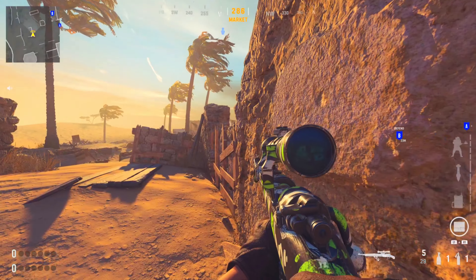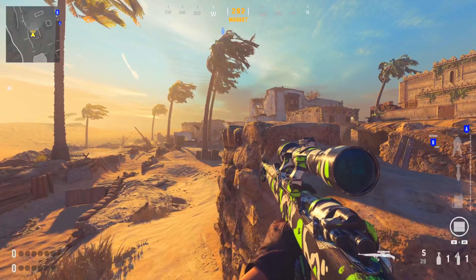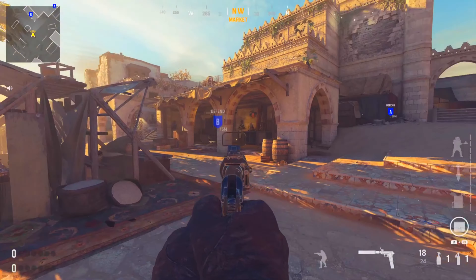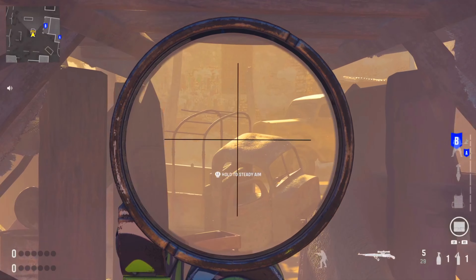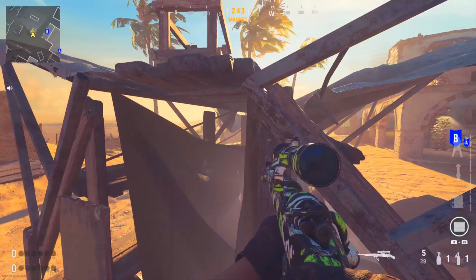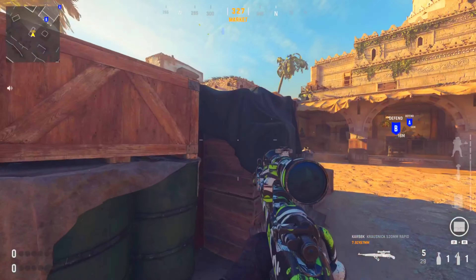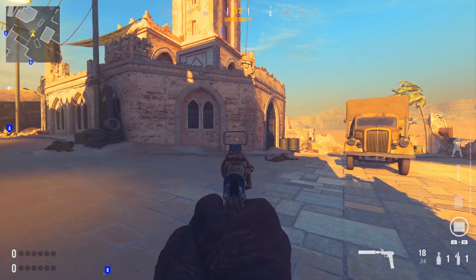If you edge your way up to this wall you can get a nice spot through the slit in the wall, and coming to this side gives a nice head glitch over the wall — lots of diverse things you can do there. If you rush up fast to B, you can hop up and see straight through toward that far truck where enemies will be, and position yourself to make multiple lines of sight. You can even push up really far and hold down that far map.